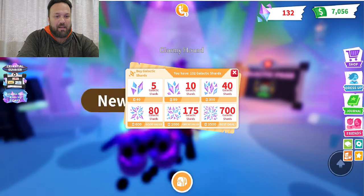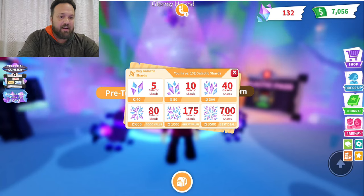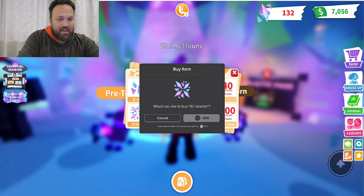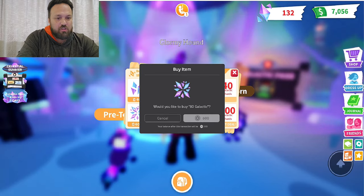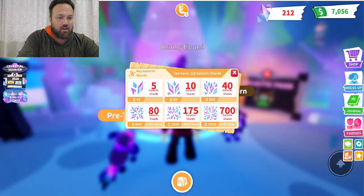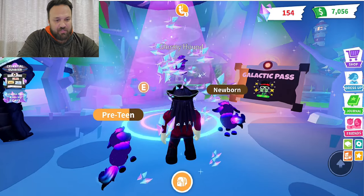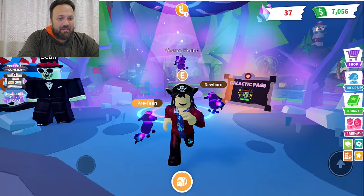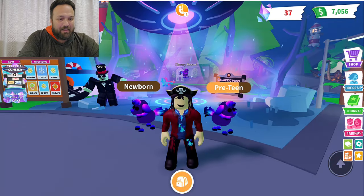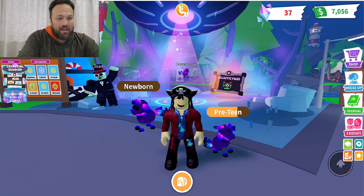I need one more so I can make it Neon. I'm going to spend the 600 Robux — I have enough Robux — to get enough shards to buy my fourth Hound. Here we go, buying the Hound. I got it — it shows four. I got four!